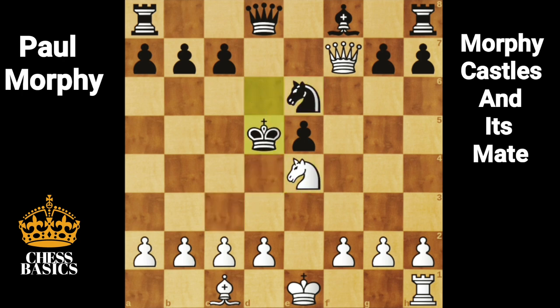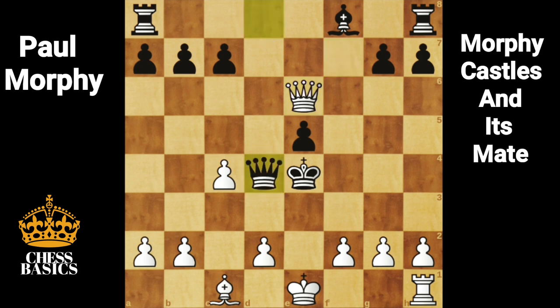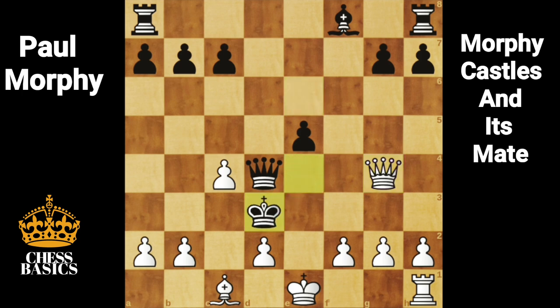Nd5. The good thing about Morphy is that there is no reverse gear. The knight on e4 is attacked by the king, but Morphy pushes on with c4 check, Kxe4, Qxe6, Qxe6, Qd4. Black is trying to get some pieces into the game. Qg4 check, Kd3 the only legal move, Qe2 check, Kc2 again the only legal move.